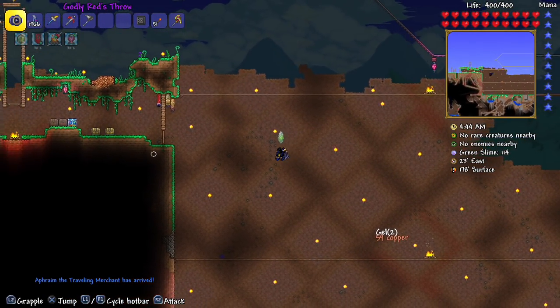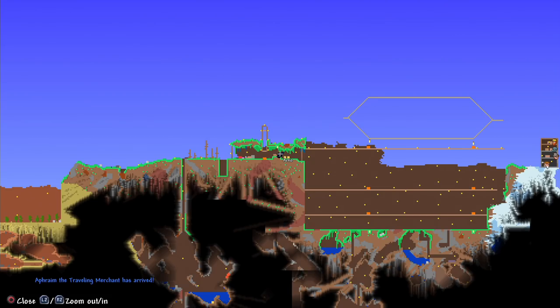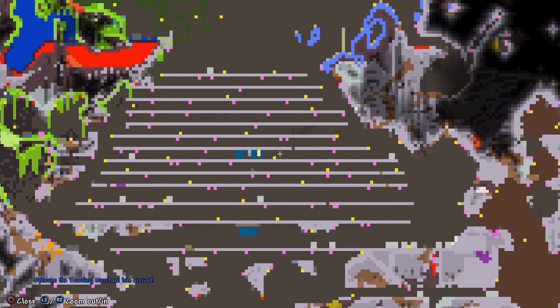I'm using yo-yos. Let's look at some of the stuff I've been doing off camera. I made a crystal farm that you guys know about, and it eventually became like a chaos elemental farm to try and get the rod of discord — because crystals are useless to me in this version since I can't craft crystal furniture. Also good for souls of light.